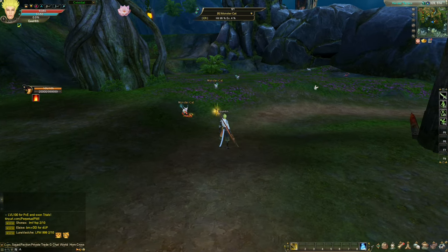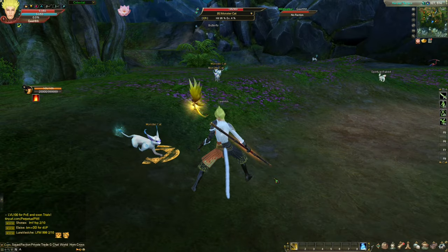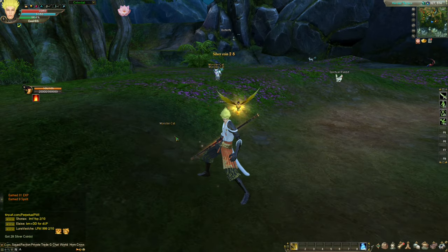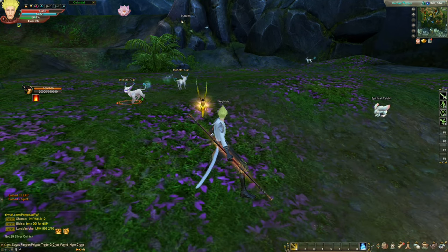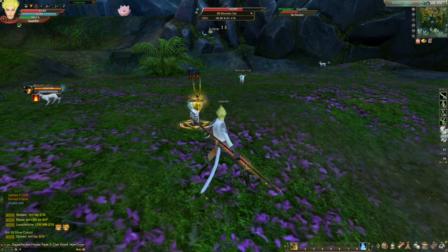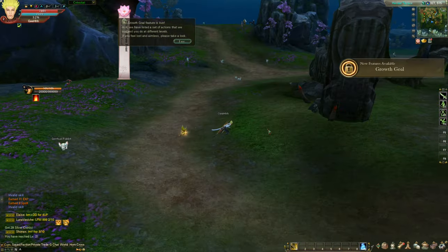There's a monster cat over here. Let's try attacking. We only have a melee attack — heavy wielding. Let's close up and attack that monster cat. I need to continually press it, it's not auto-attacking. Let's try double clicking the monster cat to see if it attacks. It's attacking now. We need to spam the one button for that heavy wielding. Okay, we won. Let's go to the quest.